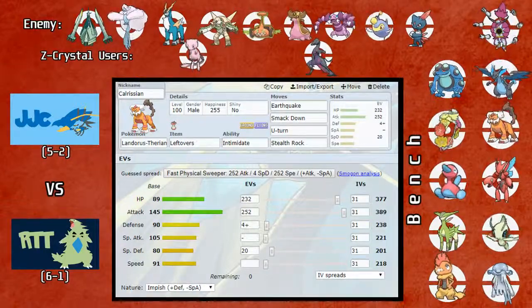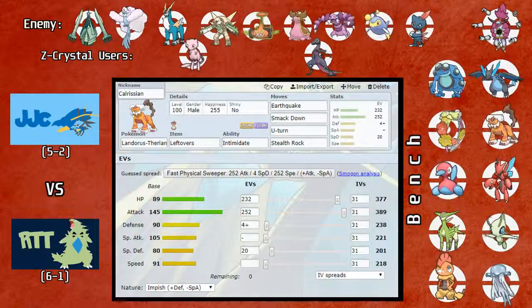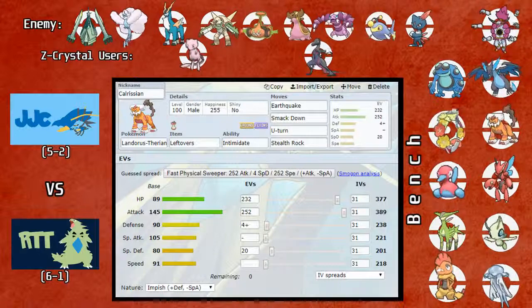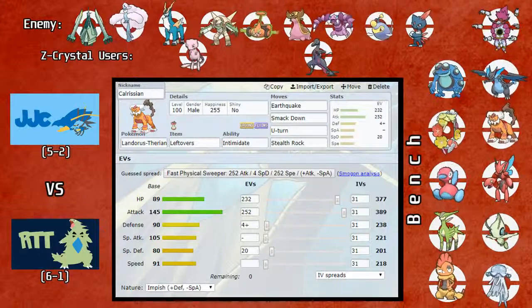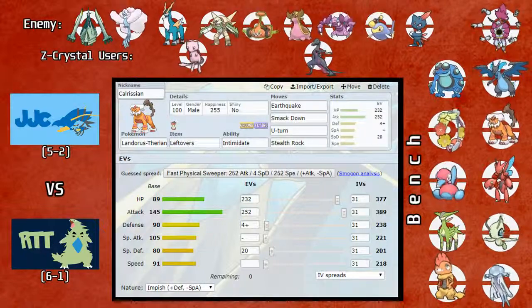All right, what's going on everyone, this is FFanCrazy back with week number eight of the Pokemon Speedruns Draft League. This is my team builder for Gino and the Realgam Tower Tyranitars.